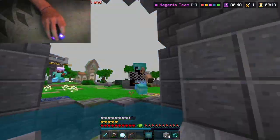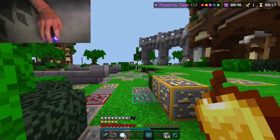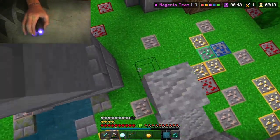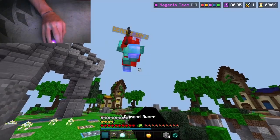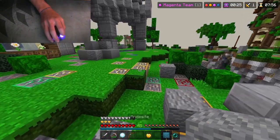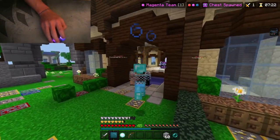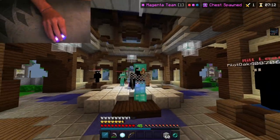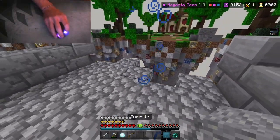There are two people over there — I am not looking forward to fighting this. I just dropped my sword, I gotta get another one out of my inventory. We've got two people on red team over there. I bet I can take this chest without them noticing. They are coming for me — they want me dead. I can't take them both.